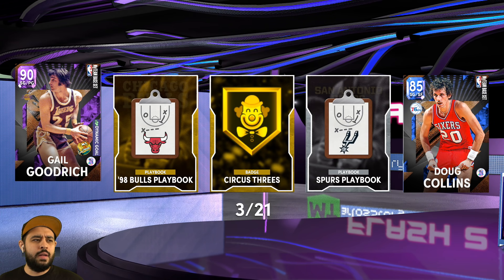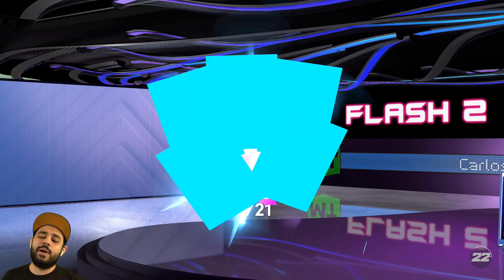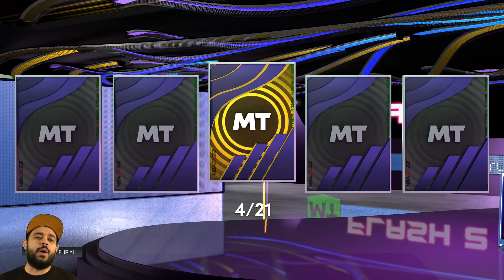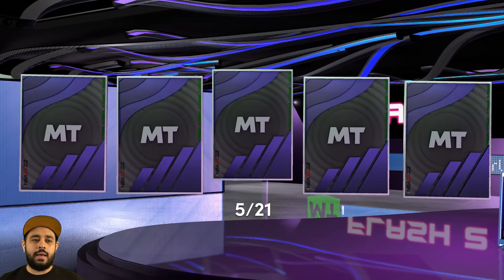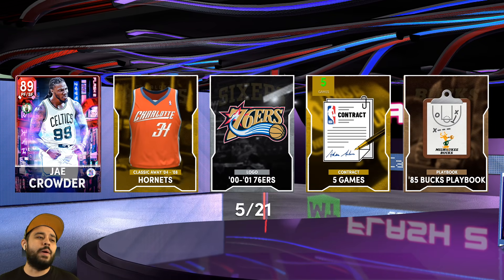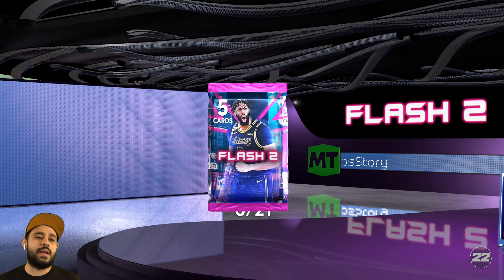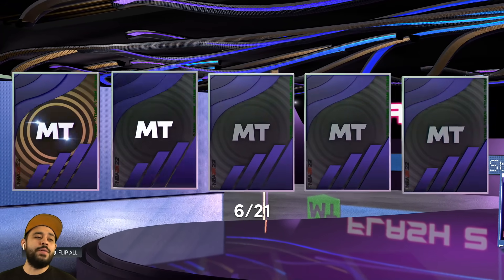Hopefully we keep pulling Lakers - Trevor, D-Fish, Gail - now give me Anthony Davis. Pack four, let me see another shake. Pack five, we out here looking for AD. Every time it doesn't shake... we get Jae Crowder. We do got a topper though, so the topper could be great - but we really are not getting rubies.